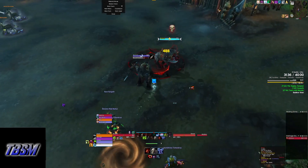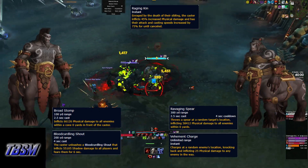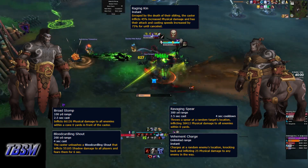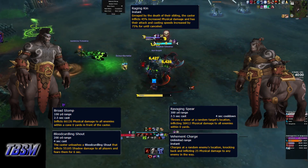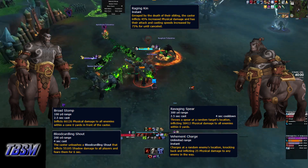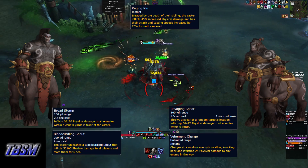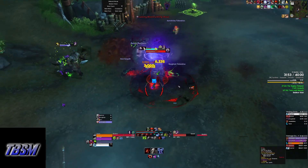The last two trash mobs are extremely simple. Batak casts Bloodcurdling Shout, which must be interrupted, and Broadstomp, a frontal attack which needs to be dodged. Balera will cast Ravaging Spear, which needs to be dodged, as well as Behemoth Charge, which also needs to be dodged. Kill them as close together as possible so the Raging Kin buff is minimal.